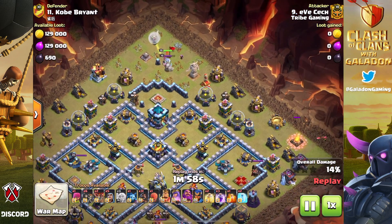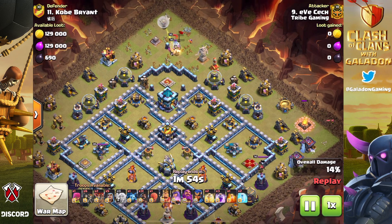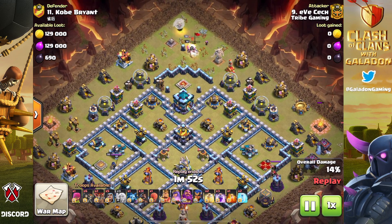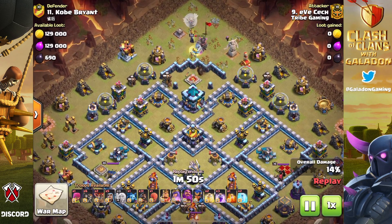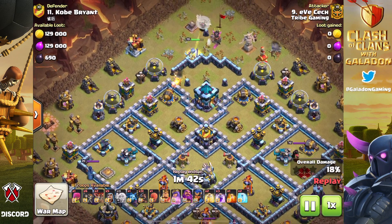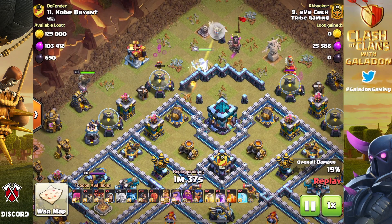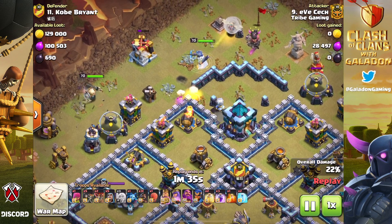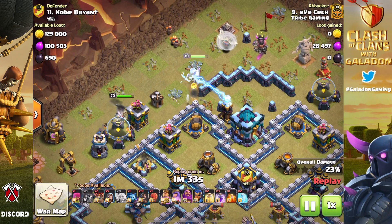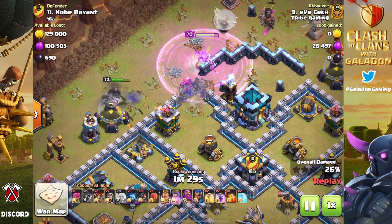But simply one wizard — notice as we resume the battle the wizard gets in and joins in on beating down that barbarian king. Because the king goes down more quickly, the archer queen doesn't ever need to use her ability or a rage spell. She gets through it and Eve Check is able to continue on with the raid. That is a big savings — an extra rage spell for Eve Check to use later on in this attack.